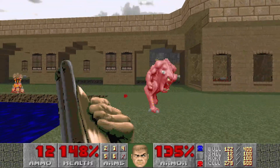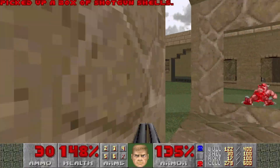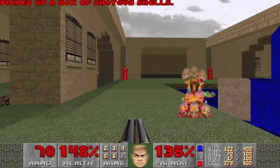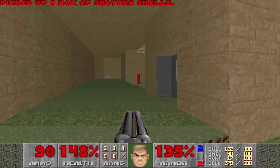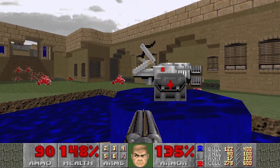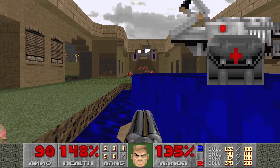Oh, there's another pinky here — good old turbo pinky. There are lots of shells scattered around here. This water will actually hurt you in the fountain, but we have a couple of switches here that'll open up the final area.